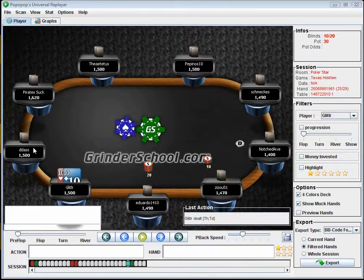In early position I'm going to be playing pretty much the same hands as under the gun, maybe opening up slightly. From the next seat over I might open nines — it just opens up a little bit — but in early position I'm going to be pretty tight.